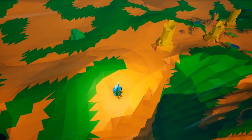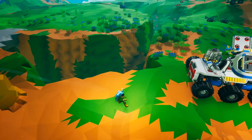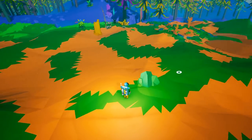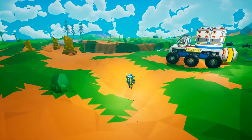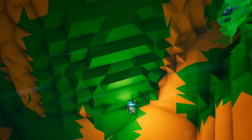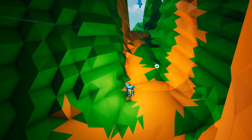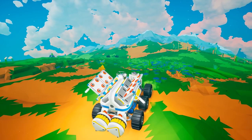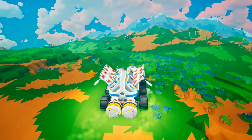Pro tip number nine: avoiding fall death. While exploring Astroneer you'll likely come across a very large cavern — or if you play with some of the people I do, you'll find a giant hole right in the middle of your base. There's a chance that while you're falling you can convert that downward momentum into forward momentum and actually reduce the amount of fall damage you take.